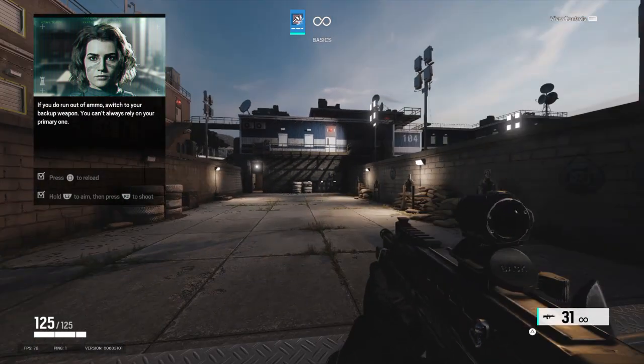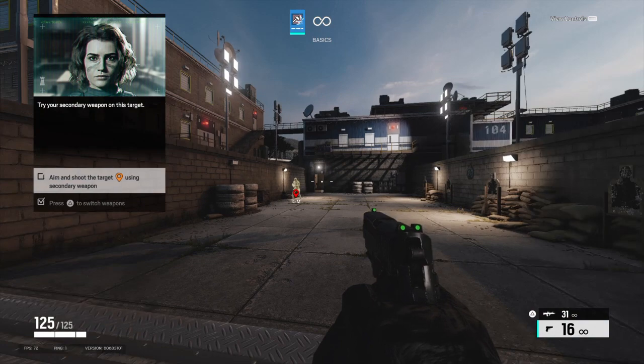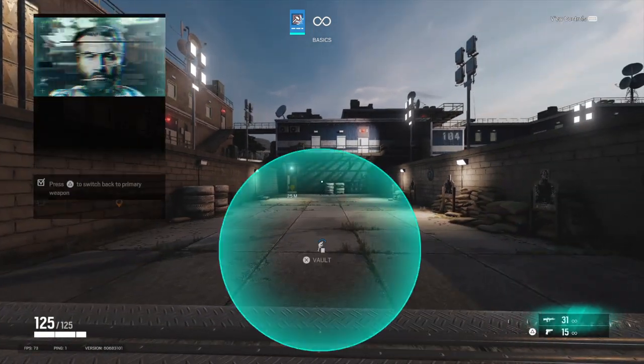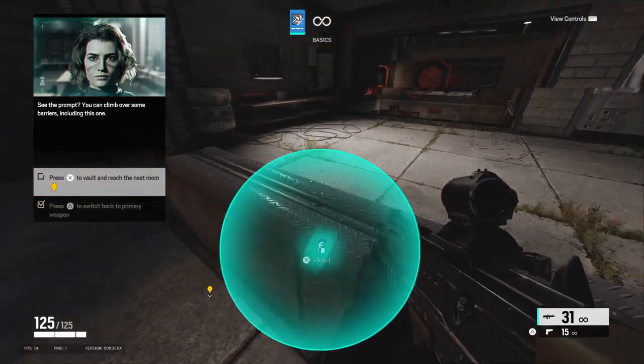You can't always rely on your primary weapon. Switch it out. Try your secondary weapon on this target. Now back to your primary. See the prompt? You can climb over some barriers, including this one.